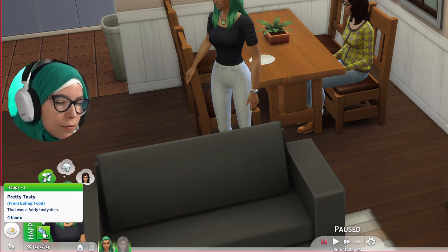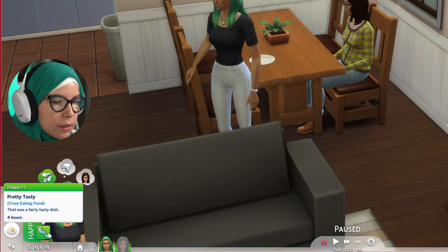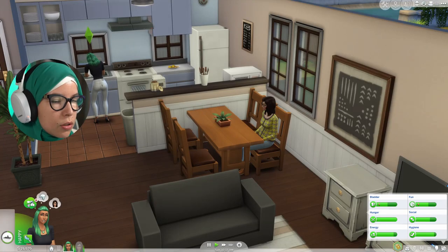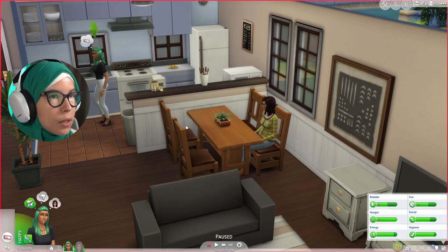Something the tutorial doesn't touch on that I think is very important: this little portrait shows your sim's current emotion — she is happy. These moodlets indicate what's making her happy and by how much. Eating a well-prepared meal made Valentina quite happy. Because she's happy, she has a green whim to tell a joke, which is motivated by her emotions.